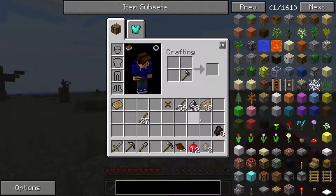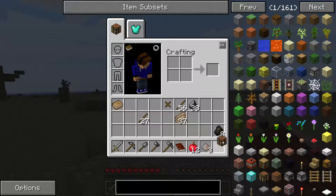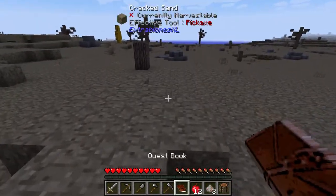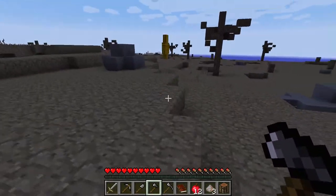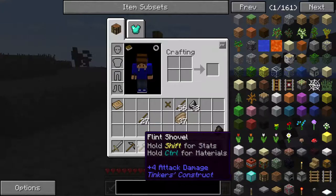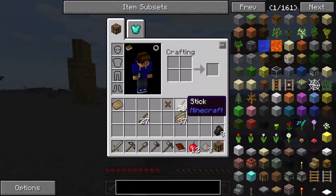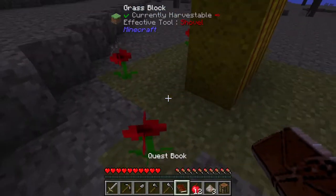So a hatchet and... there's a shore over here. Let's just walk over there since it's getting dark. Maybe we'll need to do that. And all of these tools are repairable with flint, so that's pretty handy.